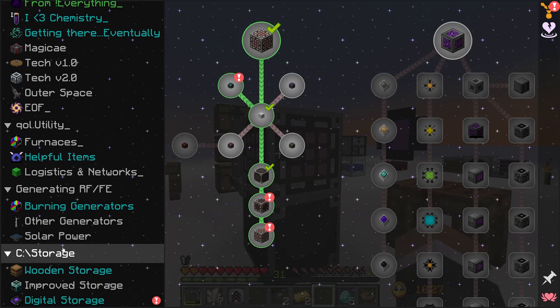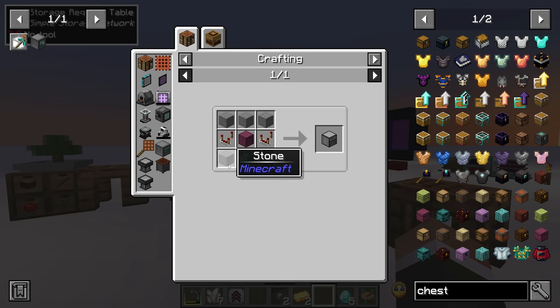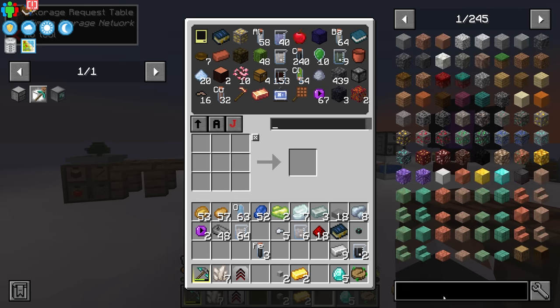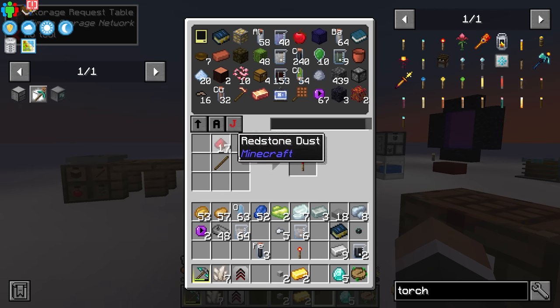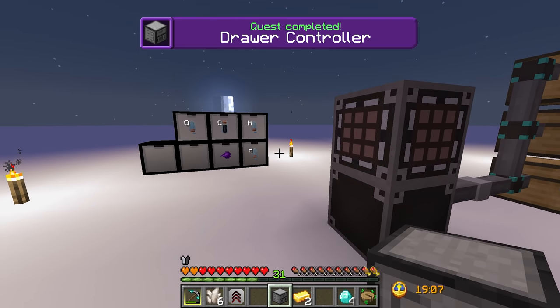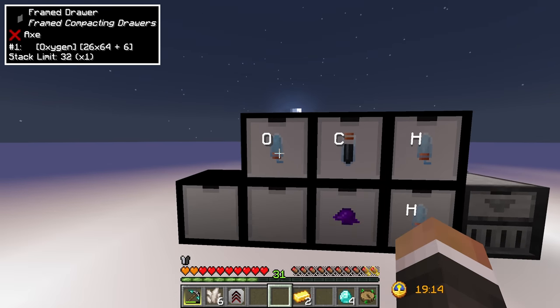The drawer controller is in the improved storage section. It's fairly easy to make — five stone, one diamond, one storage drawer of any kind, and two redstone comparators. The comparators need some nether quartz, which shouldn't be a problem. We can make six stone slabs and craft two redstone comparators. Now the drawer controller is beneficial in a few ways — up until now we've been depositing chemicals individually into their drawers.